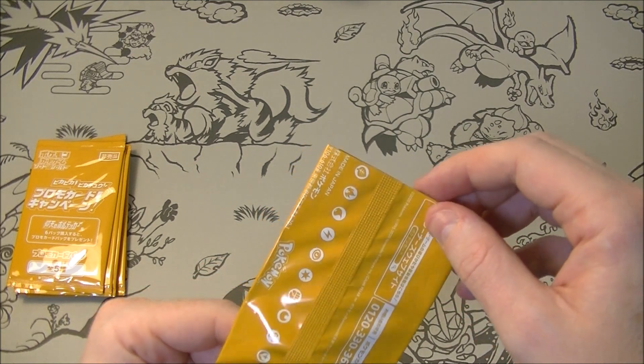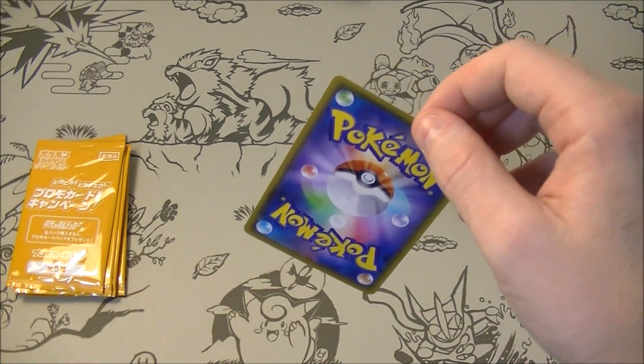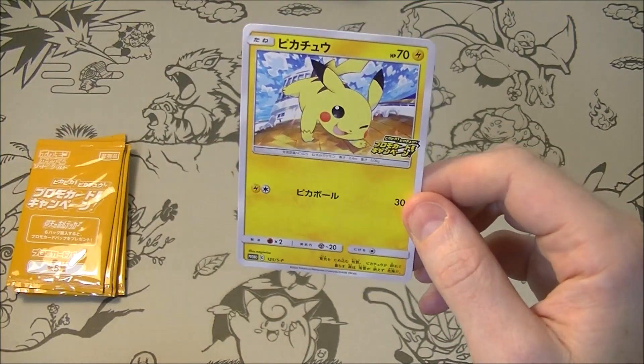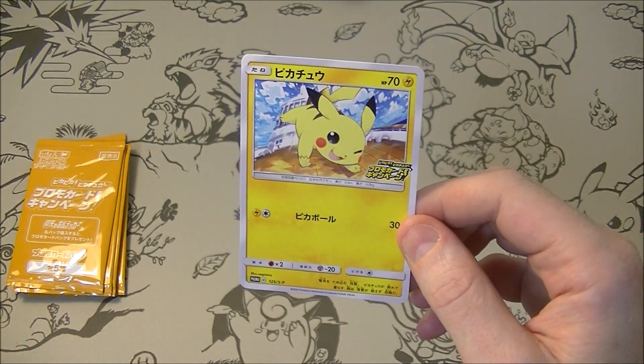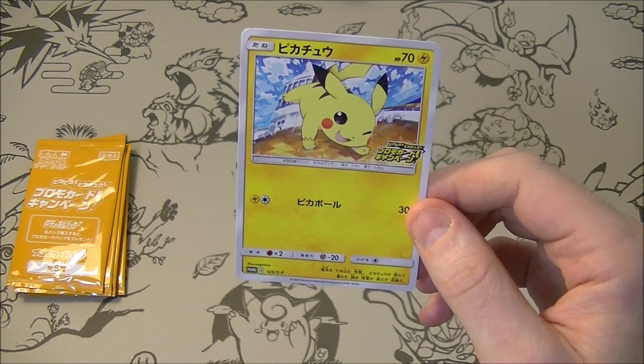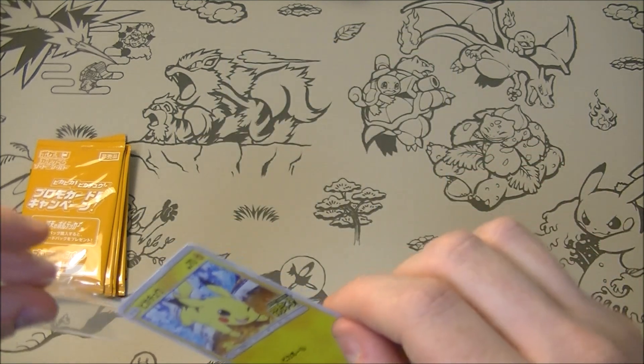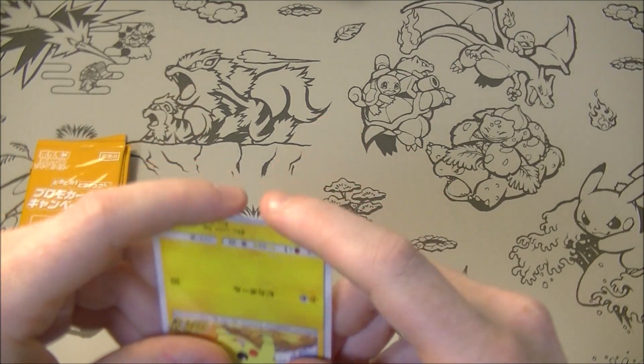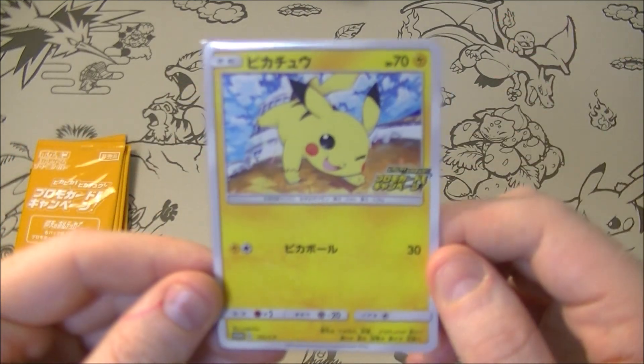That's what we want to see. We got ten packs. Hopefully we get a good chance of getting all five. The first one — we have a regular Pikachu promo. It does have a set stamp. This is a reprint from — I can't remember what set — but it looks cool. He's winking at me.